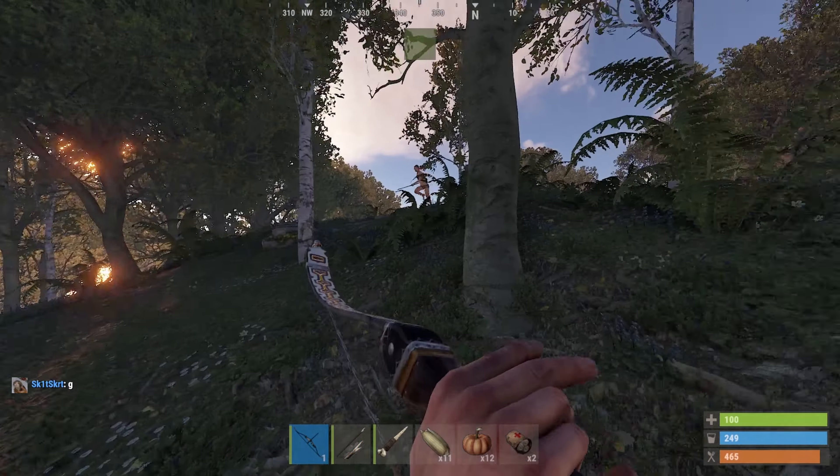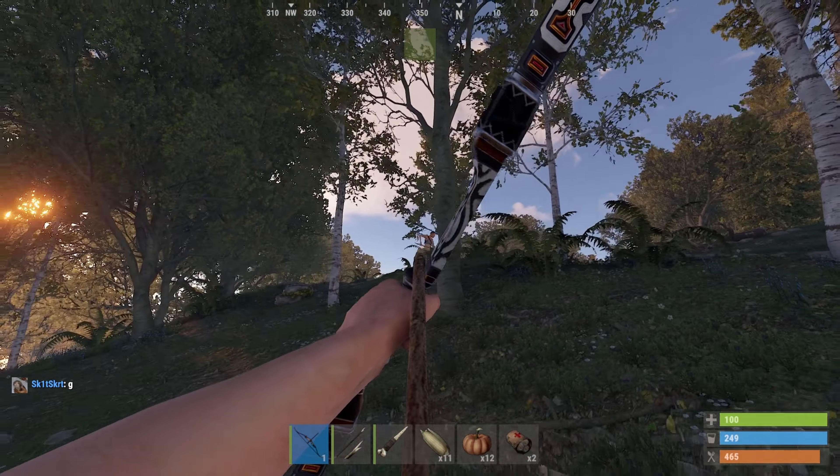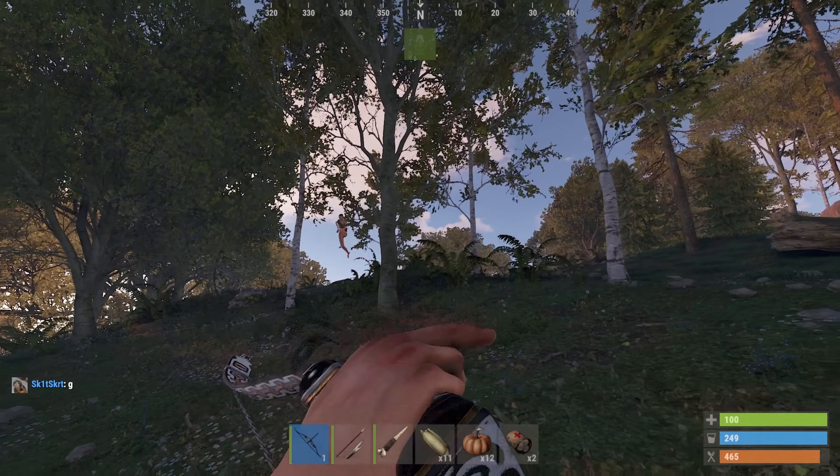The second a server wipes in Rust, the race has begun. Players start fighting over resources, barrels, monuments, and even the land. It's arrows and spears flying everywhere as other nakeds are fighting with rocks and torches on the beach.